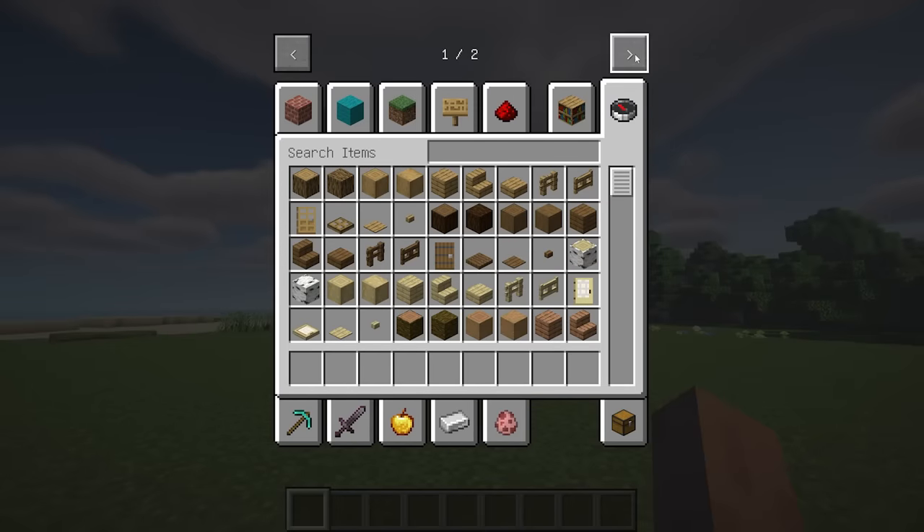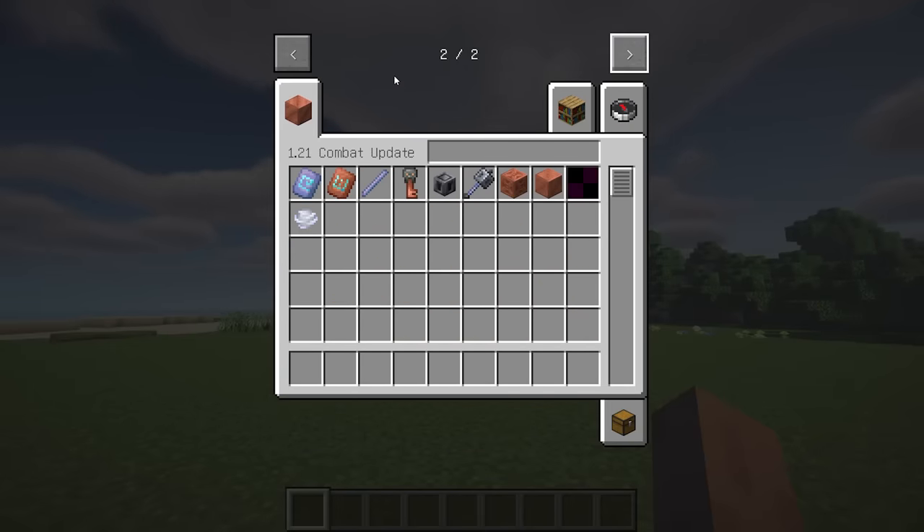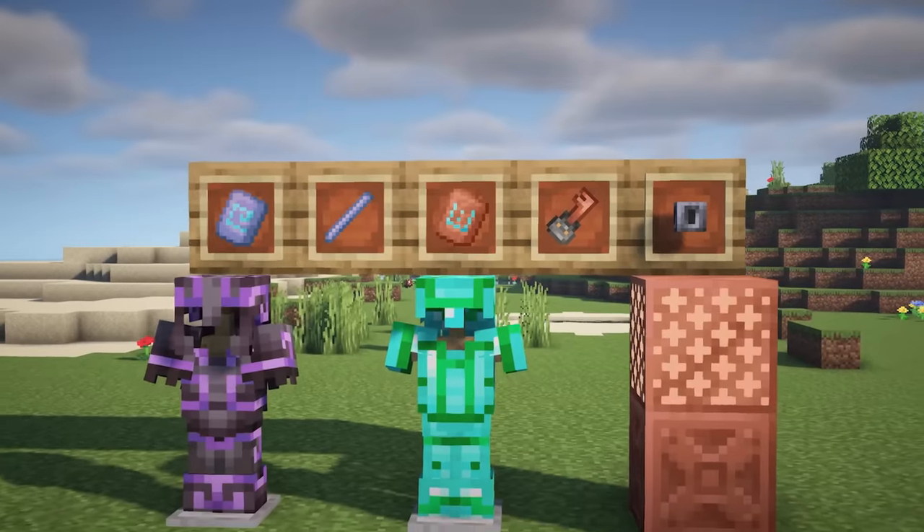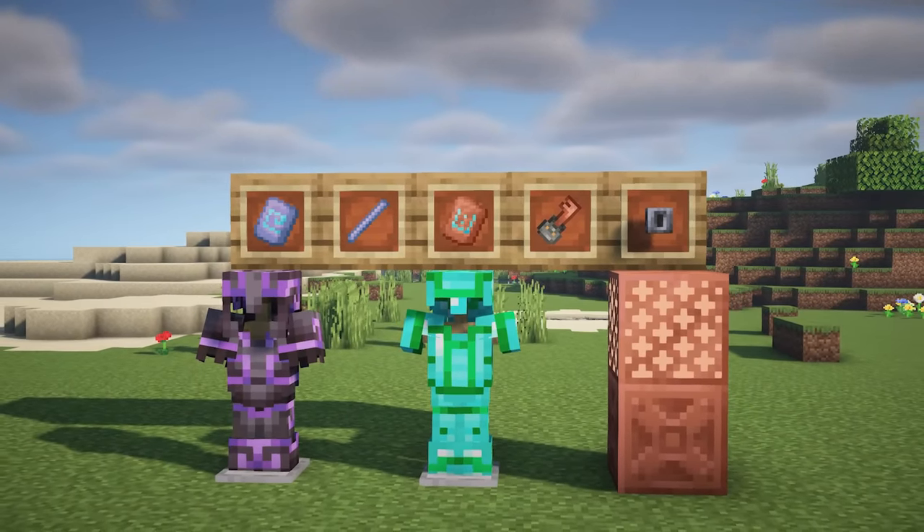This mod seamlessly integrates the features of the Minecraft 1.21 update into version 1.20.1, introducing exciting new elements such as the powerful mace, an armor plate, a trial key, heavy core, breeze rod, chiseled copper, copper grate, ominous effect, bogged, and wind charge.